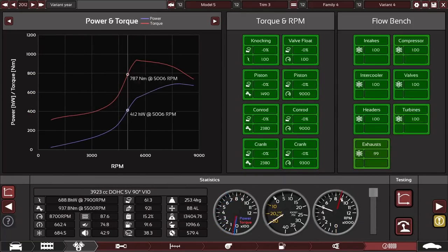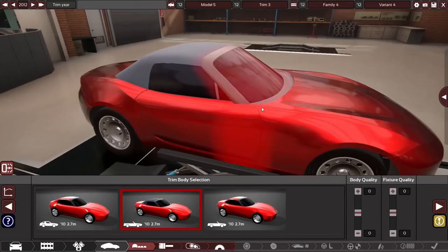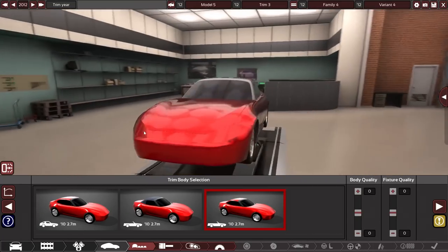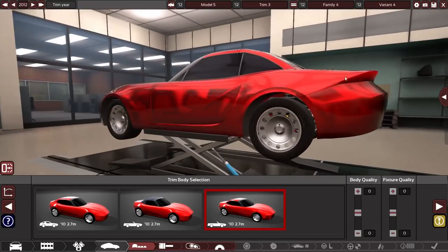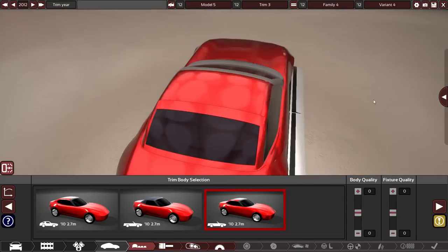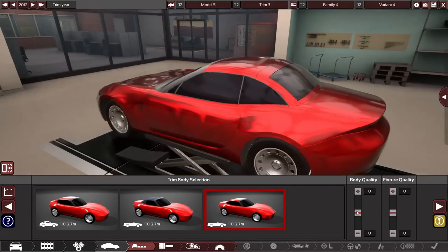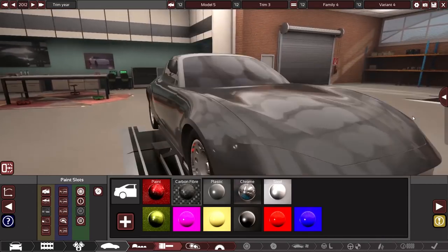I'm doing some engine tuning here. They've got some really neat testing screens to show you where there might be reliability issues. Here is where you actually start to shape the body — and I had no clue what I was going for. I think this was a convertible model, even though it looks like a hard top. I wanted to make it look somewhat sporty, but you can really warp the body into some weird positions.